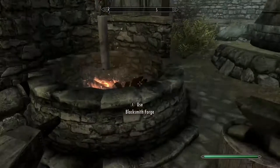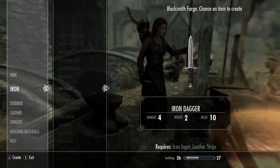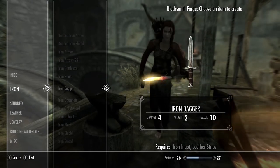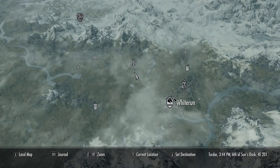Once these items have been purchased, go to the Blacksmith Forge, go into Iron, and make as many Iron Daggers as you can. Then you're going to need to enchant these. If you don't have any enchantments learned yet, I'm going to show you where you can find your first enchantment. Directly northwest of Whiterun on your map, you'll find a little camp called Silent Moon's Camp.